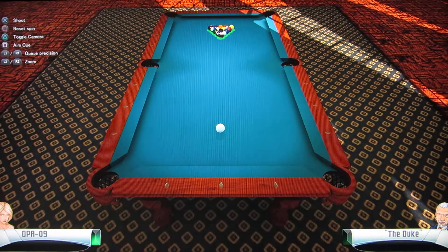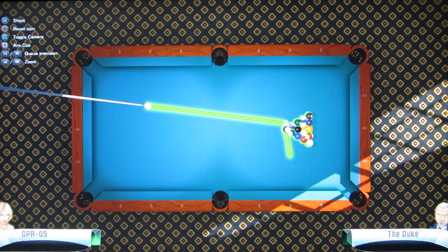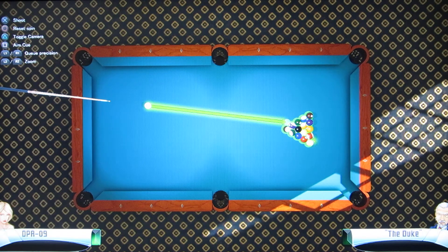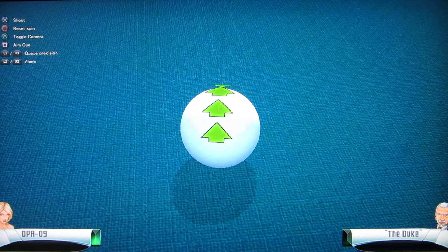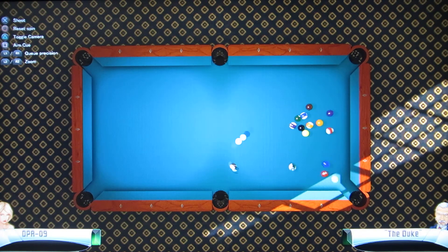There are two views: a standard view and an overhead view. I found myself primarily using the overhead view. You can zoom in and out. You fine-tune your aim with R1 — you can't use the D-pad, so you can't get as precise as you'd want. You press down on the right stick to adjust your power. If you want to apply English, press square and hold it — you can spin forward or back. You can't set a specific area on the ball where you want to hit, and once you're done lining up, you lose your aim line. You can turn the guide on or off; I played with it on, but if you want more of a challenge, you can turn it off.